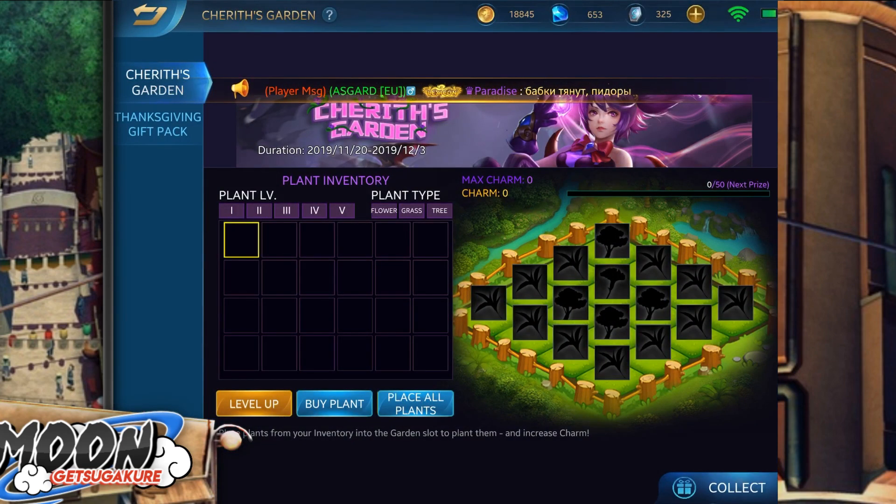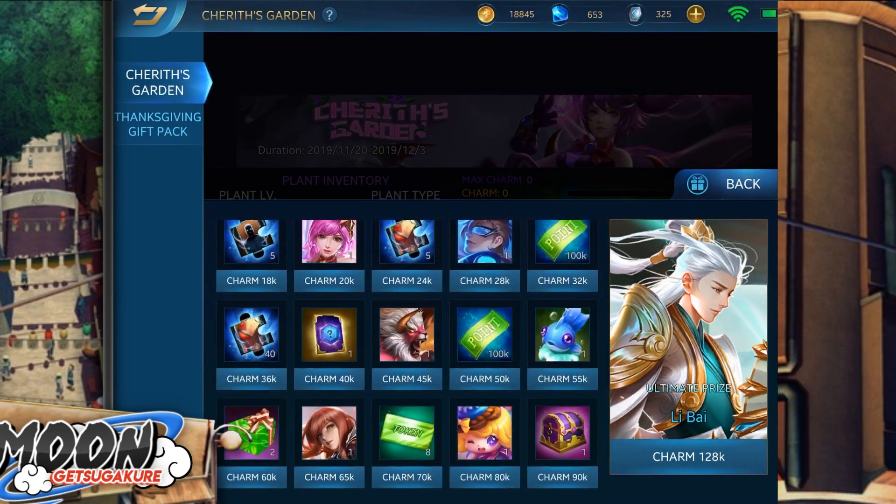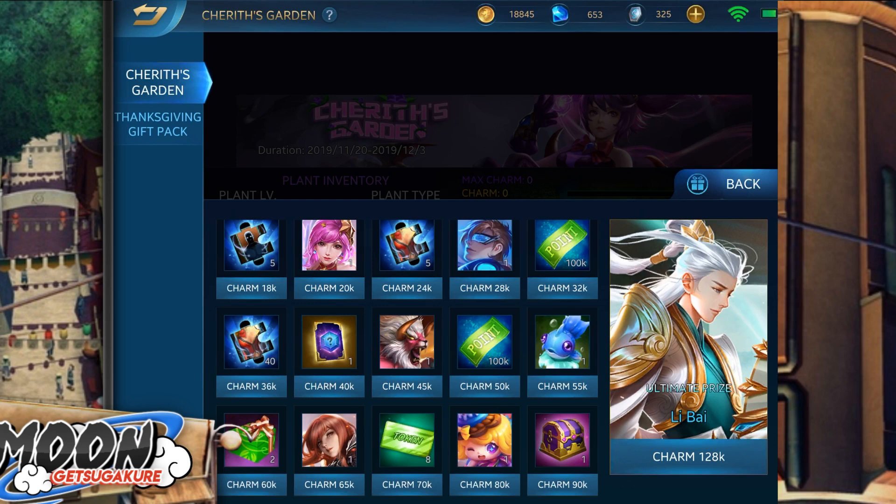Chariot's Garden offers a handful of the most desired prizes such as the new hero Levi. In order to get these prizes, players will have to come up with 128k points in the new event.